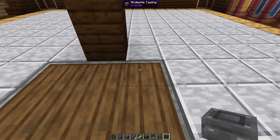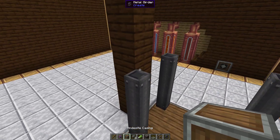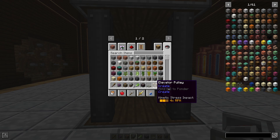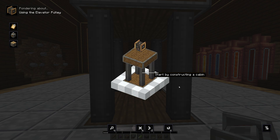Next I'll get some metal girders for the sides of the elevator. This will be connecting to our roof and hold it in place. For the roof I'm just going to use some more andesite casing. Remember that with the Create mod you can hold W to ponder on a lot of items, and we can also do this with the elevator pulley to get a description of how it works.